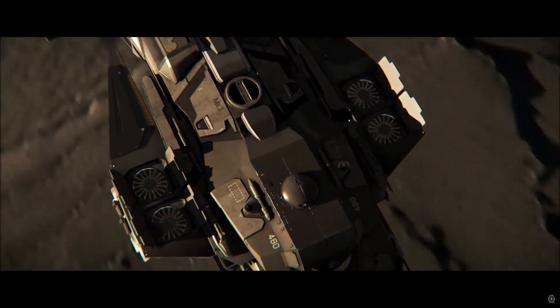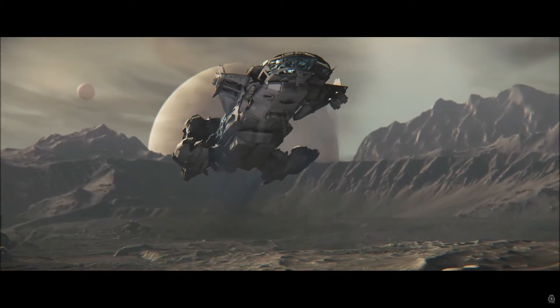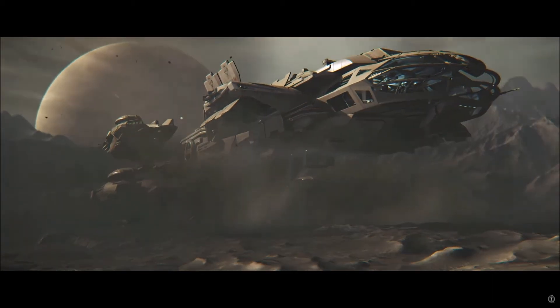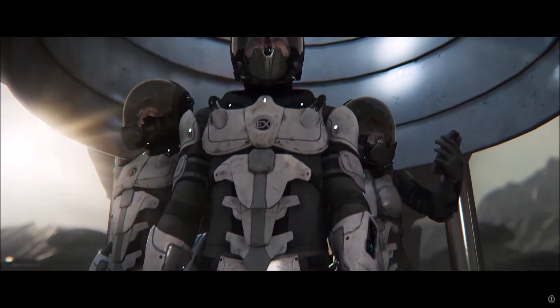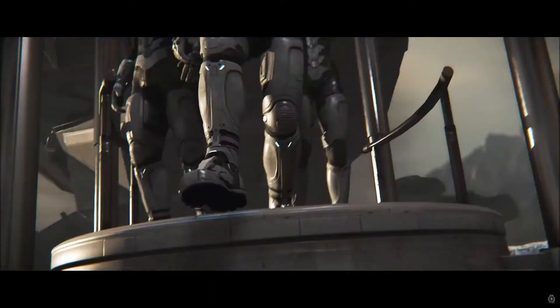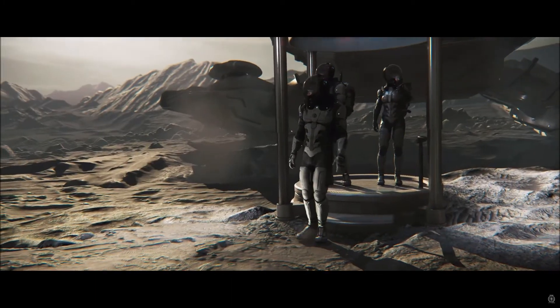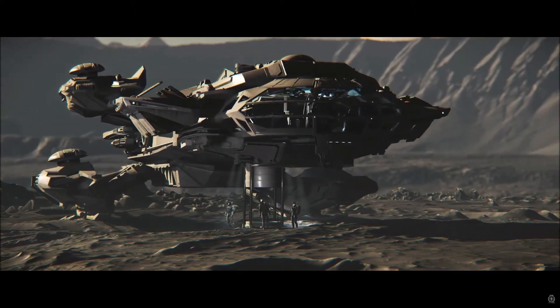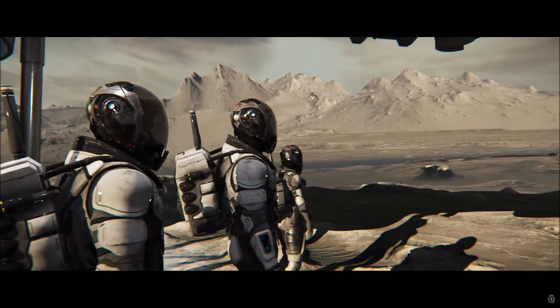The Phoenix converts the humble Connie into a VIP transport vessel. The midsection has expanded and sacrifices much of the cargo space seen in the previous two, for a whole bunch of bedrooms, a lounge, bar, dining area, and even a jacuzzi. Oh, and it's got fish tanks. Lots and lots of fish tanks.